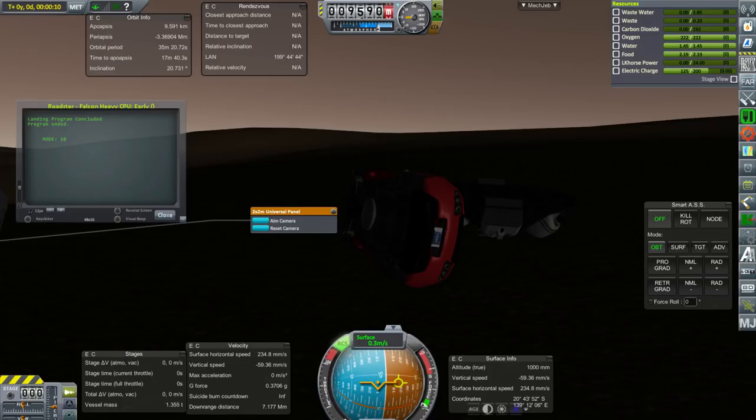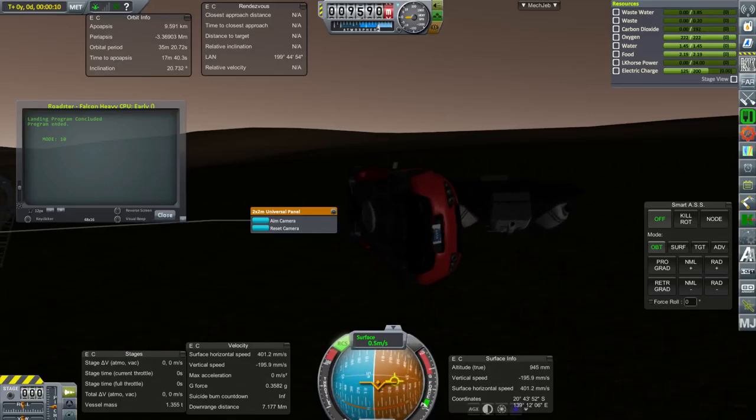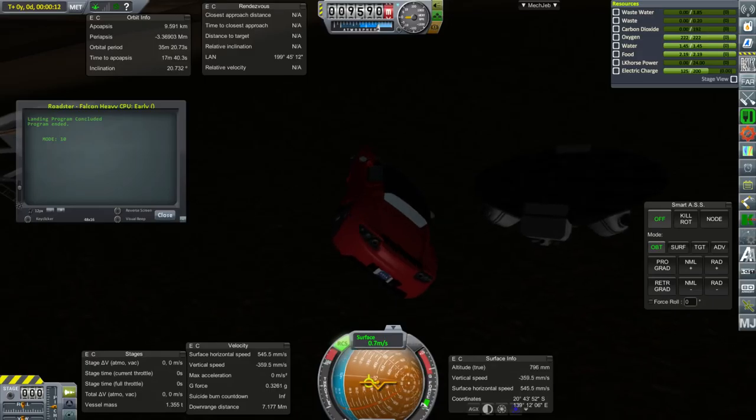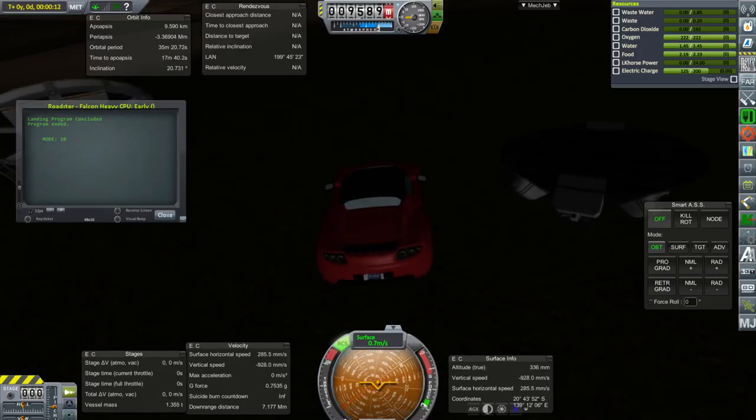The car is obviously not in the best of positions — it's sort of on its side now. Can it right itself? If Elon Musk made a properly designed Tesla Roadster, surely it would right itself on Mars, right? That's how those work.